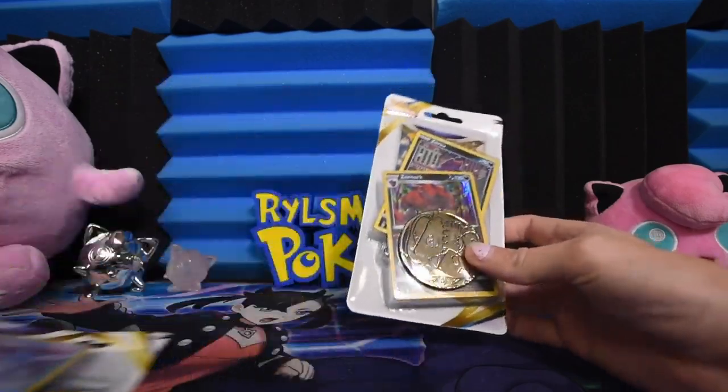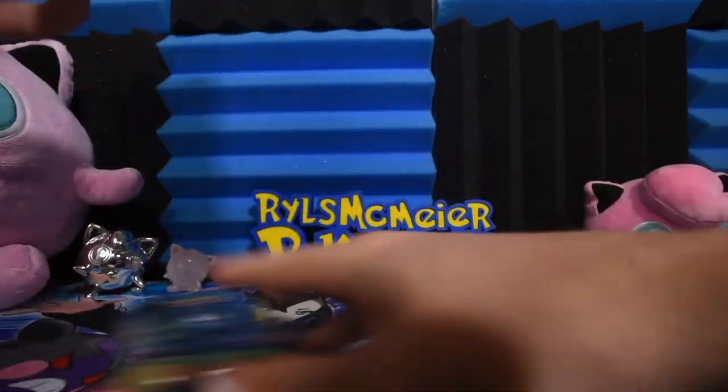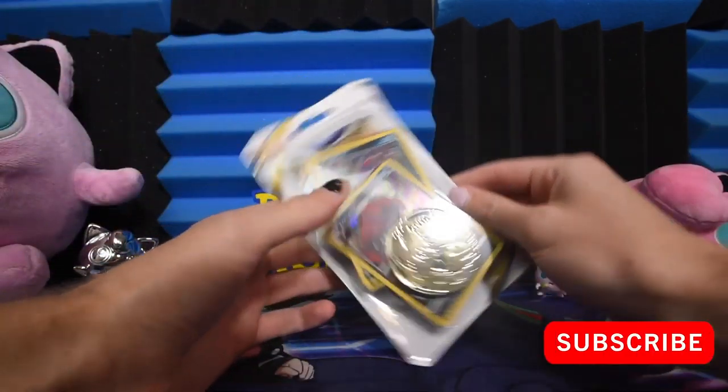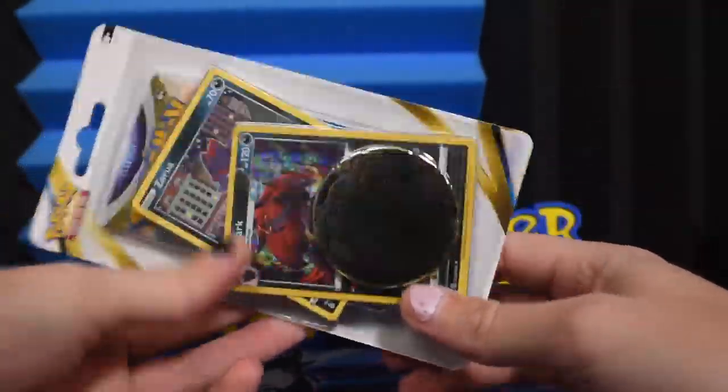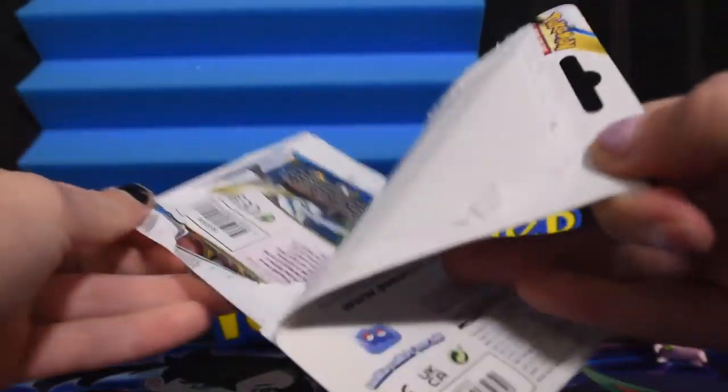We're going to start with this right here. I'm going to do this one — it's got a big old Venusaur coin looking thing, big oversized coin. We've got a Brilliant Stars booster. There's that coin again.